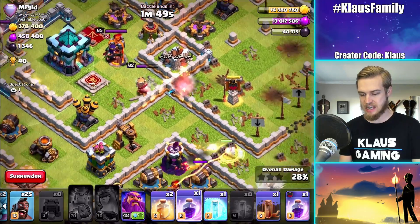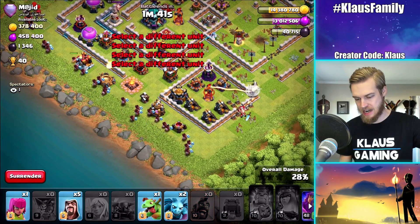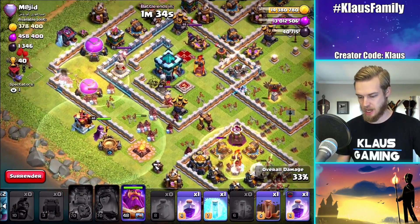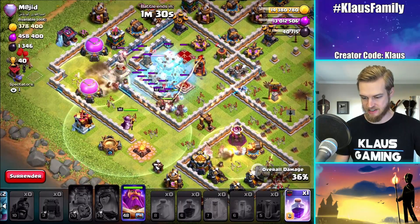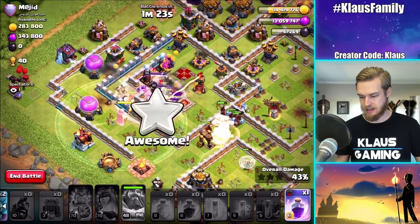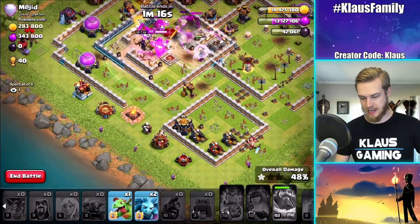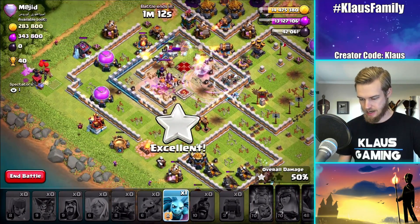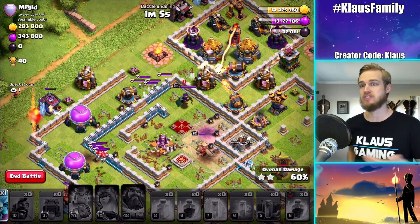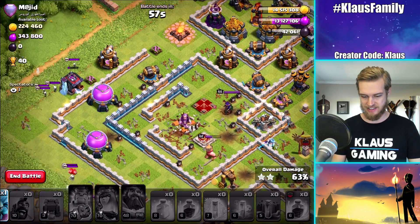Queen has just lost her healers to the PEKKA. Queen's going to pop her ability and hopefully take out a few key defenses — maybe the enemy queen, or the enemy king. Level 70 ability getting it done, but not that great. Let's put our hogs down in a wide line. The Royal Champion is upgrading right now, so that's not the best reality. Let's pop the warden's ability, get that Inferno down. I'm going to rage the hogs to take out the single targeting Inferno. I need some cleanup troops ASAP. Unfortunately, my queen lost her healers — if she hadn't, she would have probably made it all the way through to take out the enemy queen.